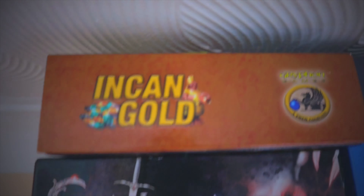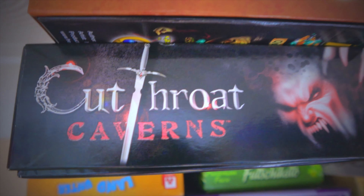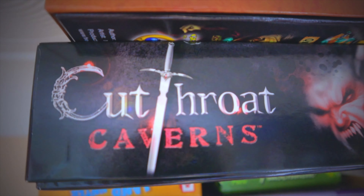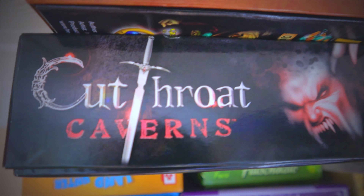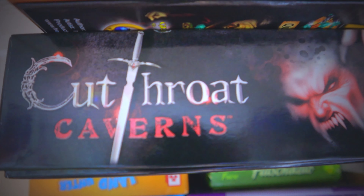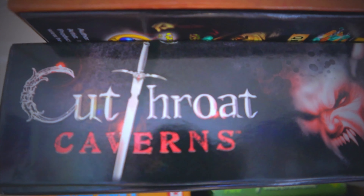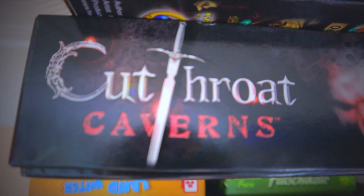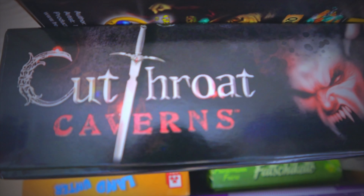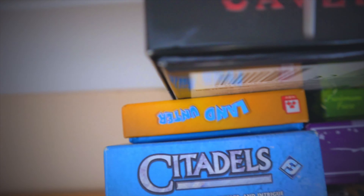Here we've got Cutthroat Caverns. It's sort of like Cosmic Encounter — you'll be playing cards that do hits to monsters, but only the player who deals the killing blow gets a point. So you'll be trying to stitch each other up, getting everyone else to play their best cards so you can come along at the end and mop up. It's a wonderful game, a good back-seven game, and we love it.